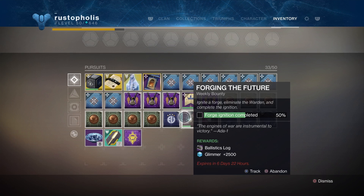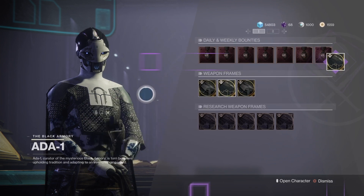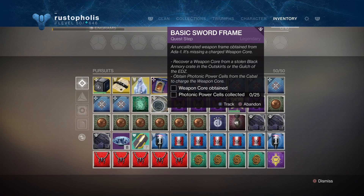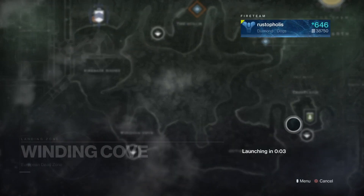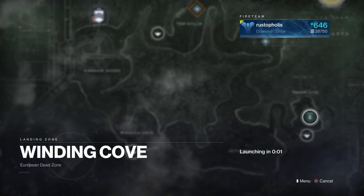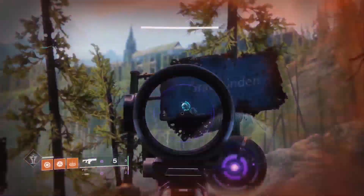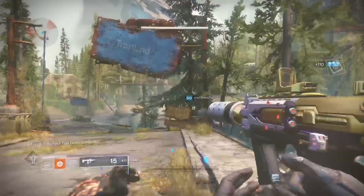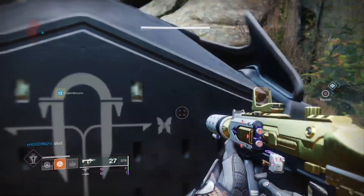So how do you get this sword? You have to buy the bounty from the 801 and get the ballistic log - you need to do two forges and buy that. Once you get that finished you pick it up and it sends you on the quest. You need to get a weapon core obtained and kill 25 Cabal. Most people will tell you to go to the Gulch right away, but I say go to Winding Cove first to check if the weapon core enemy is there - and of course he was, so I knocked that out right off the bat.